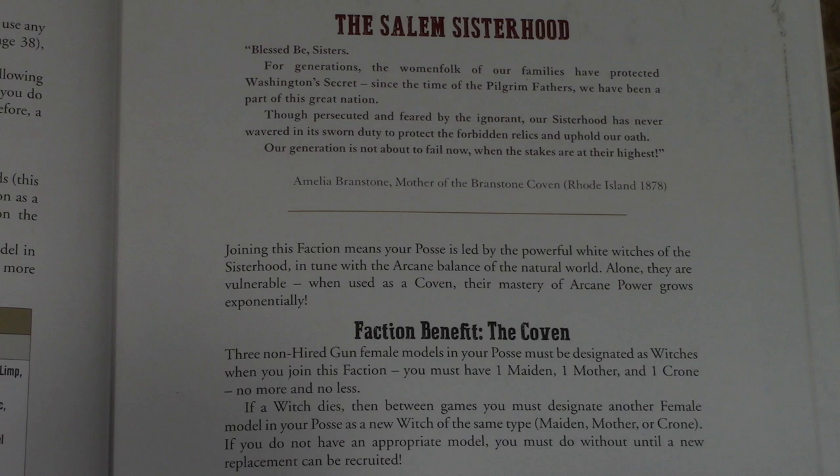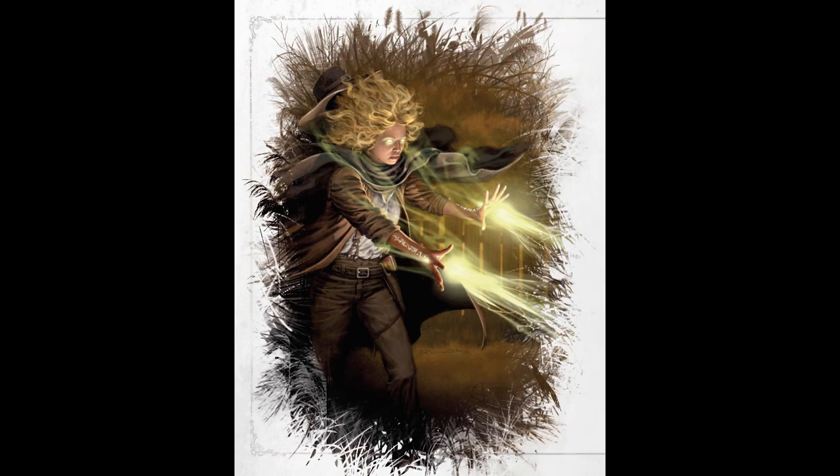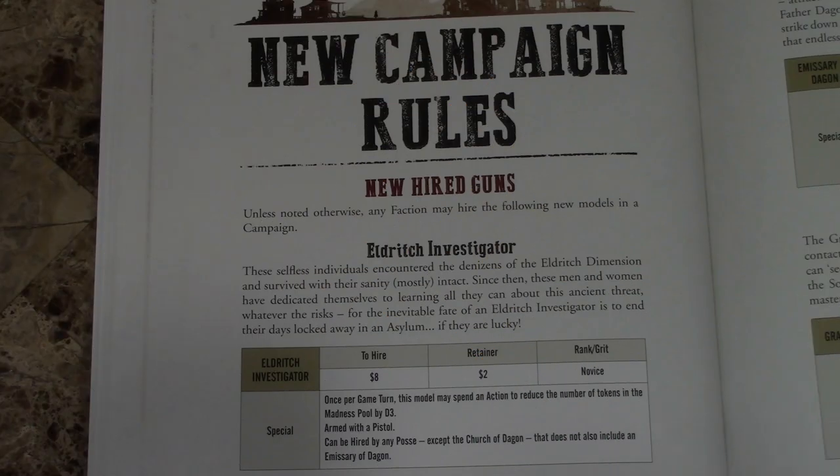The Salem Sisterhood is different in that instead of one leader, you have three: a Maiden, a Mother, and a Crone. These three benefit from staying near each other. You also pick a non-hired-gun as the Guardian, whose role is to protect these three witches.